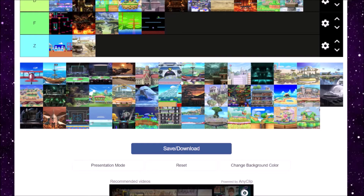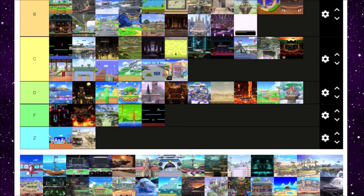Pilotwings is next. Pilotwings is a really cool level because it's based off Pilotwings, Pilotwings 64, and Pilotwings Resort. You get to fly through Wuhu Island and through the original Pilotwings level — that's pretty cool. Pretty fun tour level. B tier for me.